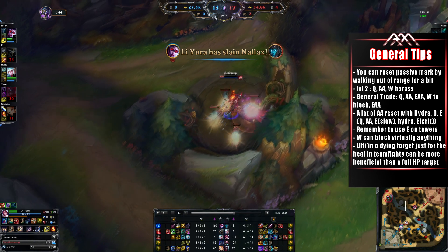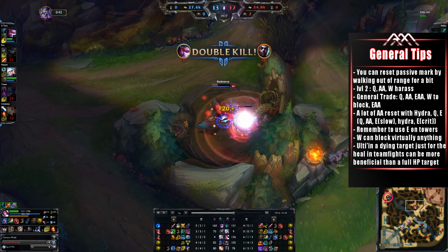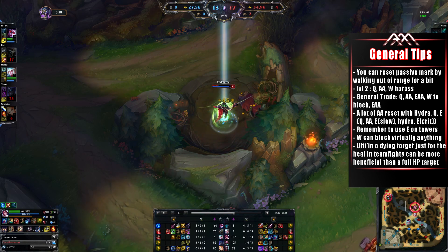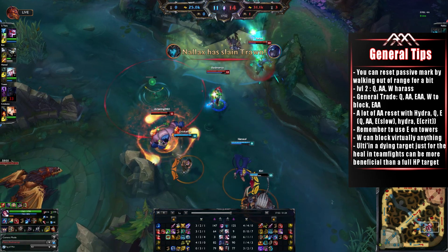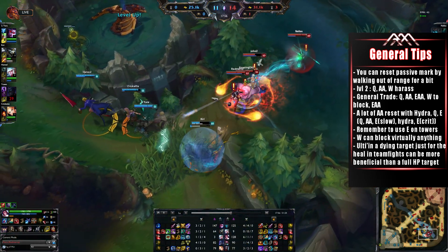There are various ways to do it, but in this example I initiate with the Q, auto-attack, and then Hydra for the reset, and then once the Hydra's finished I proc the E and let it auto-attack both times, and then Q again. But a better way I found, which you see in the brackets, is to use the Q, auto-attack, E for the first slow, proc the Hydra, and then E again after the Hydra for the second part of the E ability for the crit.